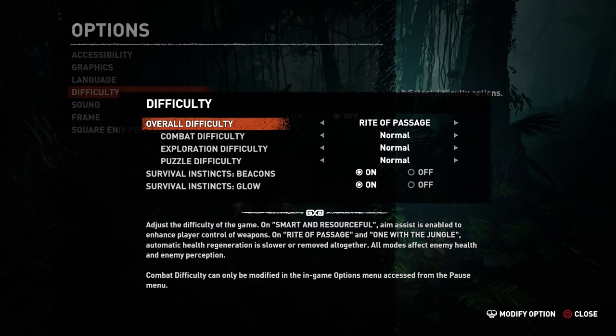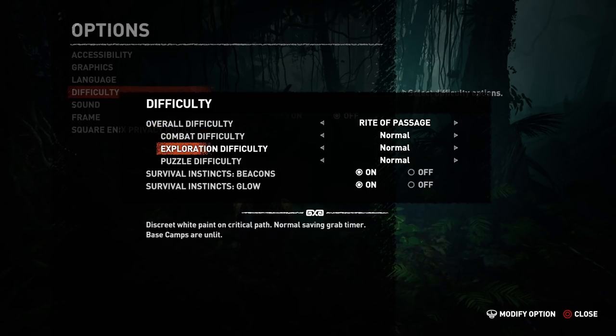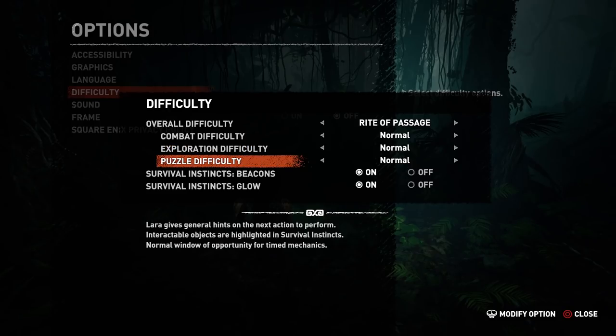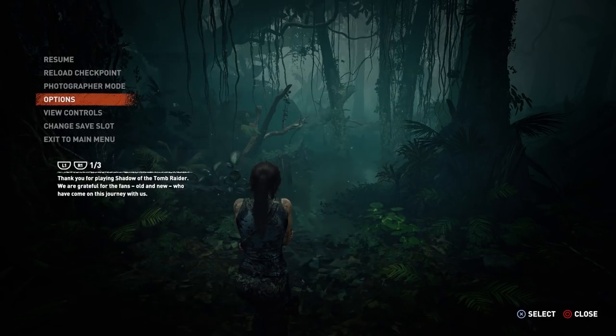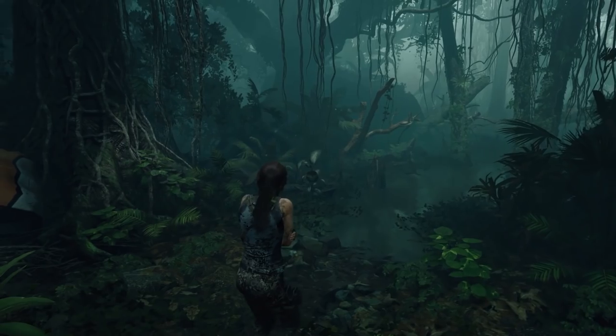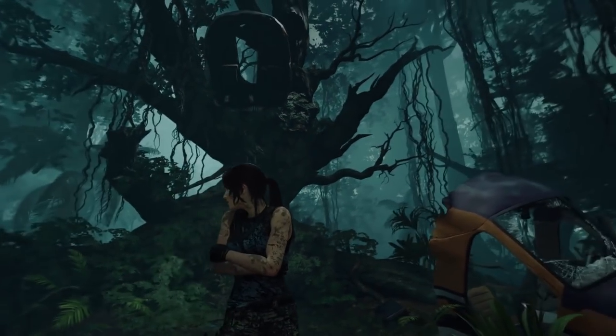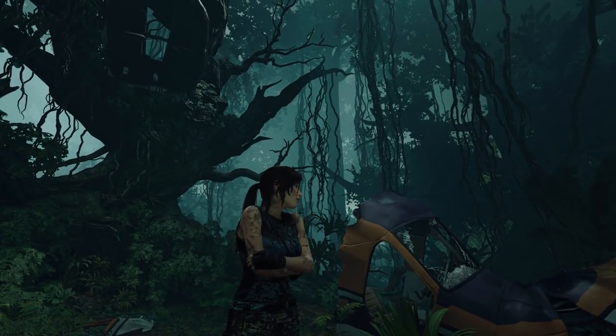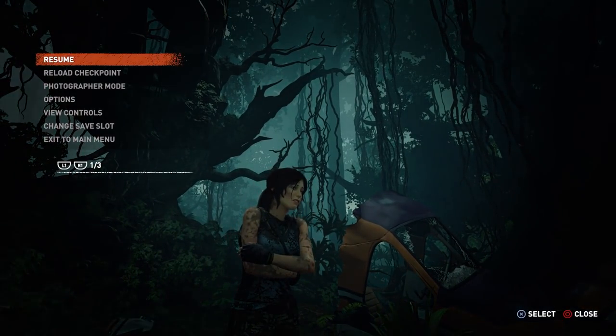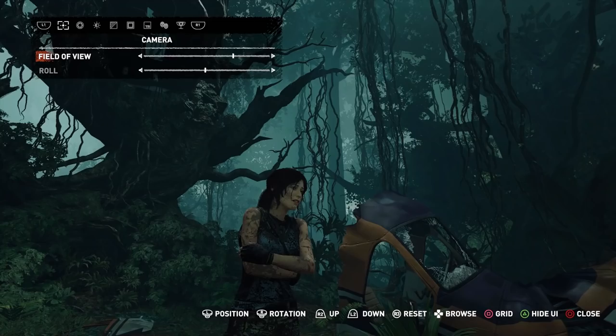In the difficulty level you've got smart, normal, and easy. What's cool is that for puzzle difficulty you can change it separately to easy, normal, or hard. I don't care much about puzzles so I put it on easy. For frame rate you can choose resolution or frame rate — I choose frame rate because it makes the game run a lot smoother, and it still looks really good.